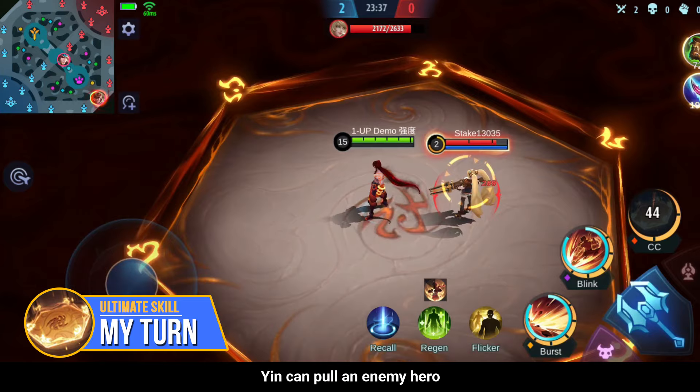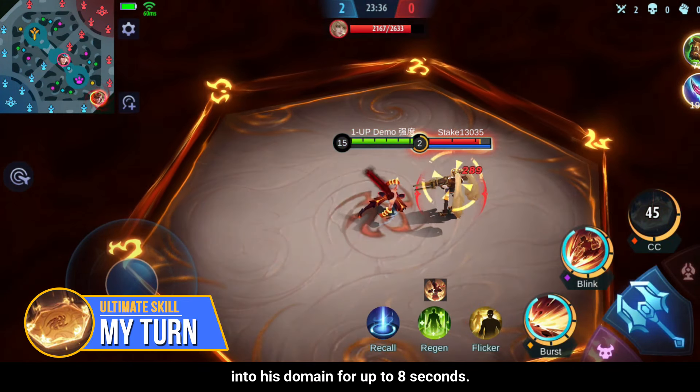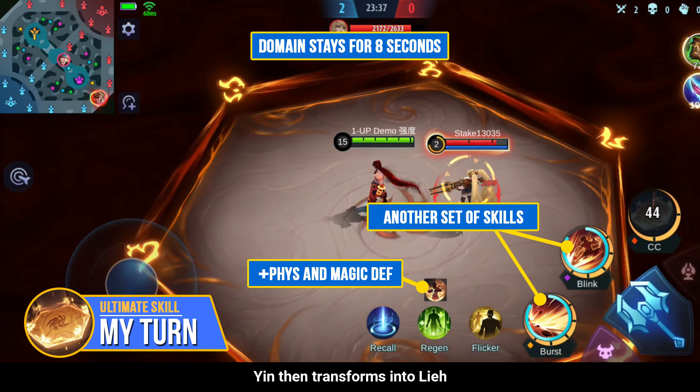With his ultimate skill, Yin can pull an enemy hero into his domain for up to 8 seconds. Yin then transforms into Lee, granting him 20 extra physical and magic defense. This form will also grant him another set of skills.